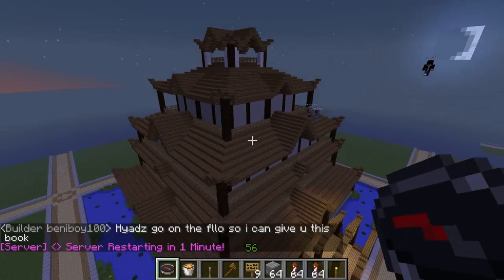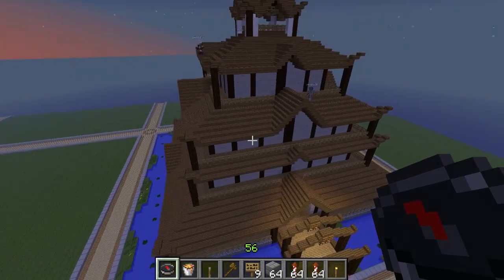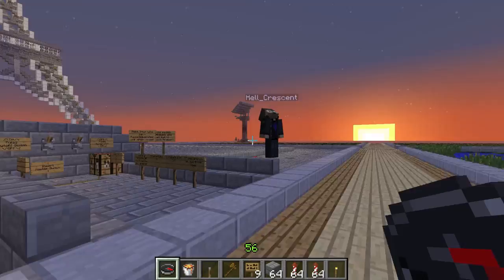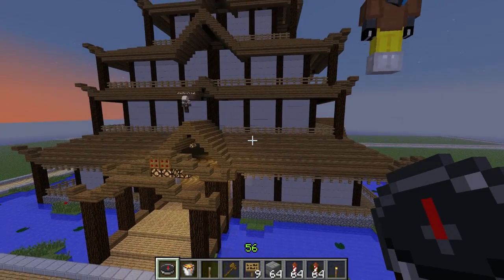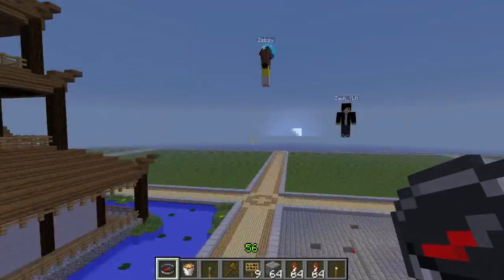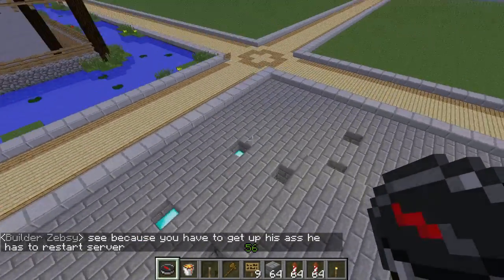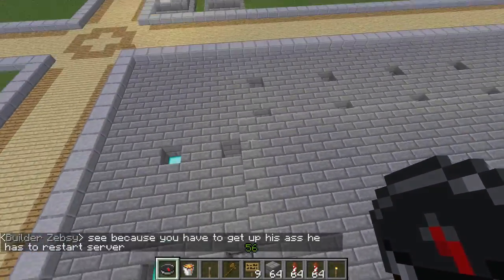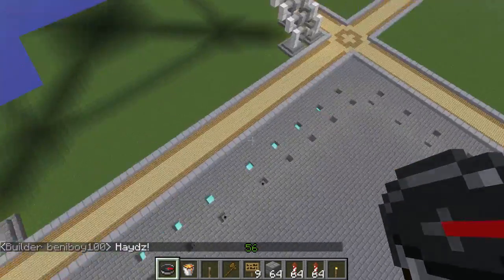I've got tons of them to show you today, but I thought I'd start off with this nice little Japanese temple that Hell's Crescent built. He's the winner of week one - massive shout out to him. He actually made some fireworks with a bunch of beacons and dispensers set up, and a minecart that goes past and activates them all. It looks pretty cool.